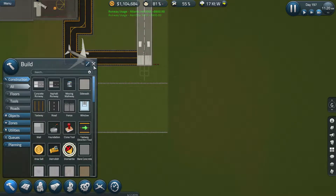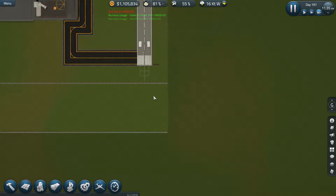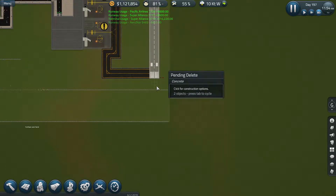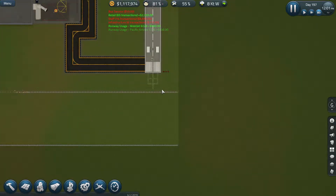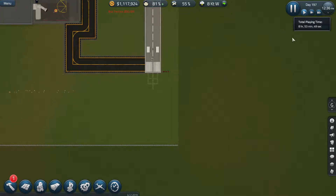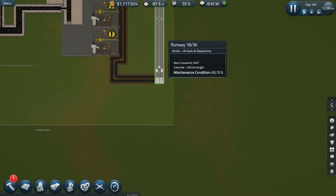There you go - we've got 1.1 million gazoolies in the bank. We must be doing pretty well financially to sustain that. Alright ladies and gentlemen, we're going back down to one speed now because we are about to do something.